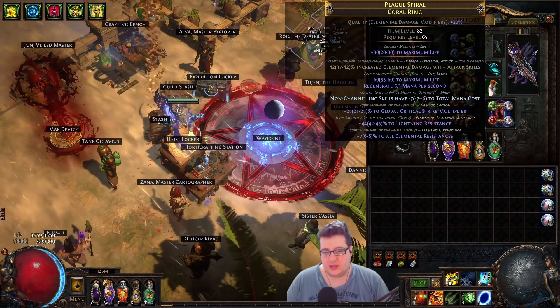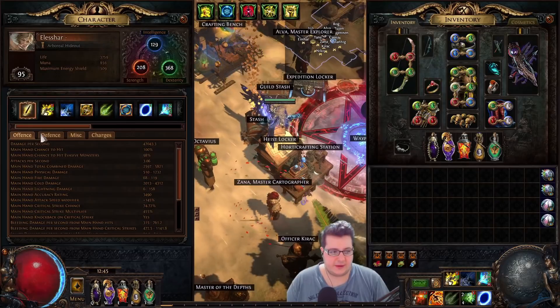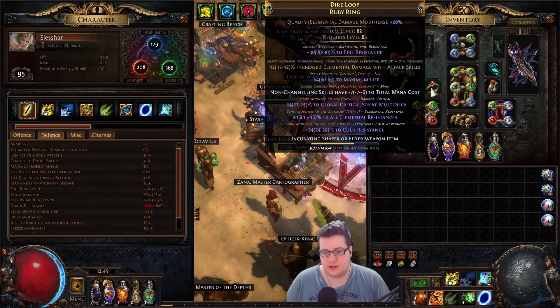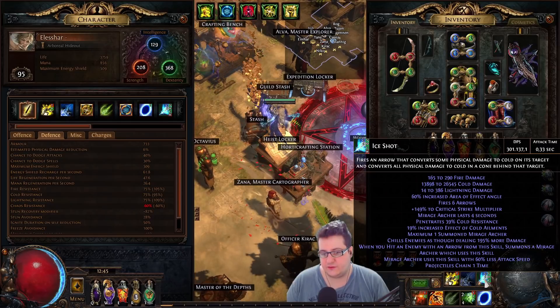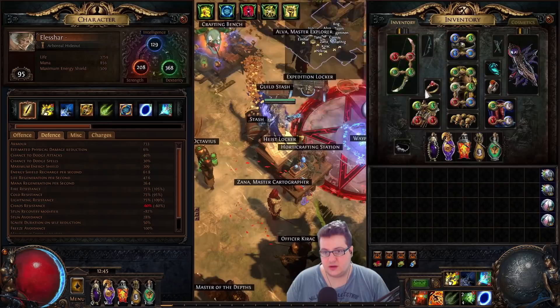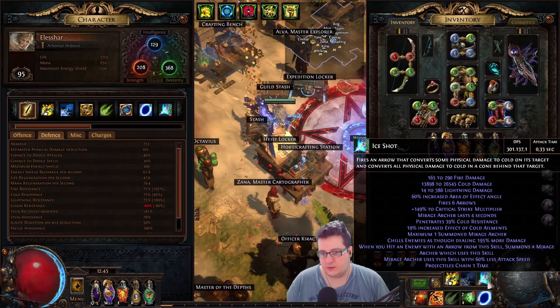I could have kept going and gotten better resists on the last suffix, but these are good enough. I chose to go for crafted mana cost because it makes my skill cost 0, and when I have a lot of Headhunter buffs, I can attack for free. I have minus 20 on my chest and minus 7 on each ring, so I have a minus 34 mana cost, which makes my Eyeshot 0. You can also get 0 mana cost on Lightning Arrow.